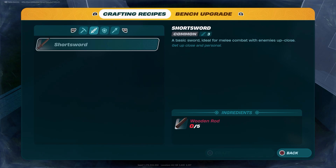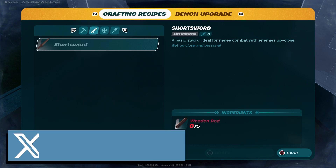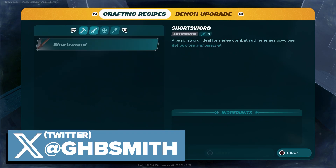What's up guys, it's Smith here from gamersheroes.com. A real quick guide for you today in LEGO Fortnite on how to make weapons. You'll get attacked quite early on, especially at night, so you want to get these weapons as quickly as you can.